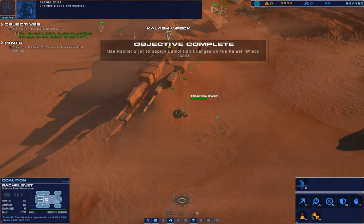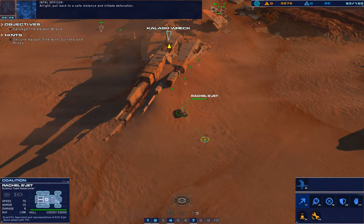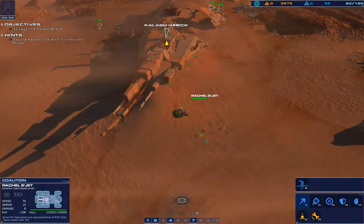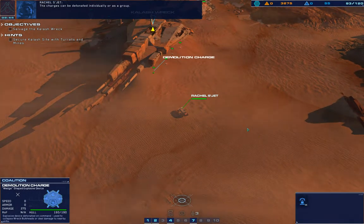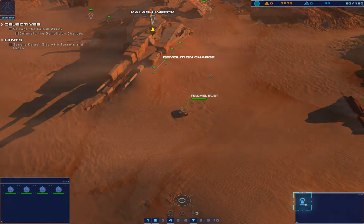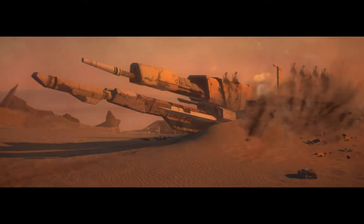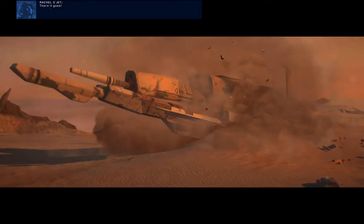Charges placed and enabled. Pull back to a safe distance and initiate detonation. The charges can be detonated individually or as a group. There it goes.